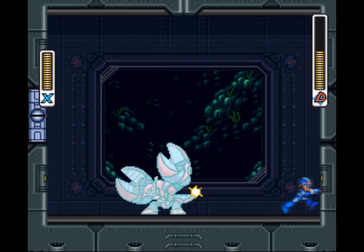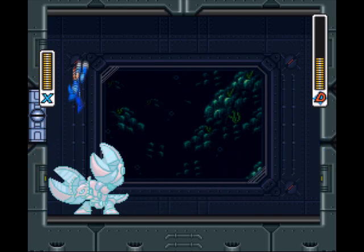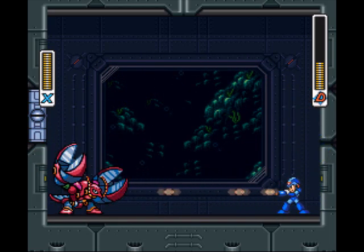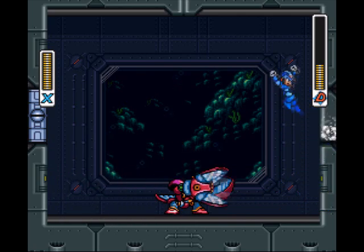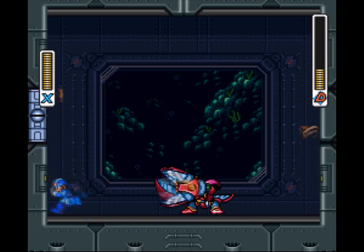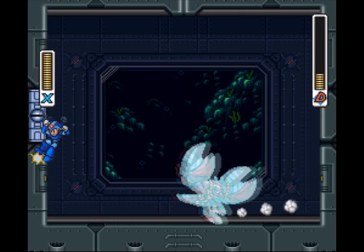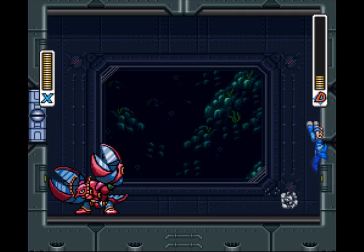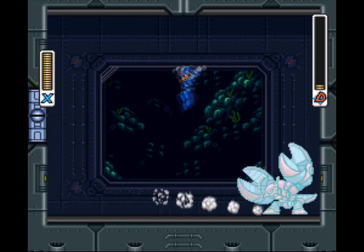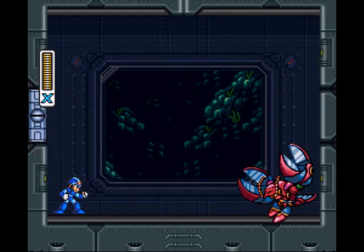For the second half of the fight, it's basically just this, except you also have to stay a bit more careful, because he can do that. Aren't I informative? Like a lot of bosses from X3, his power-up upgraded move is basically just a glorified charge. It's fast, but it's still just a charge attack, so you don't really have to worry about it. Also note, he has to turn around before he uses it. Thank you, Pattern. Aw, he actually did something different for once. Ah well, he's dead now.